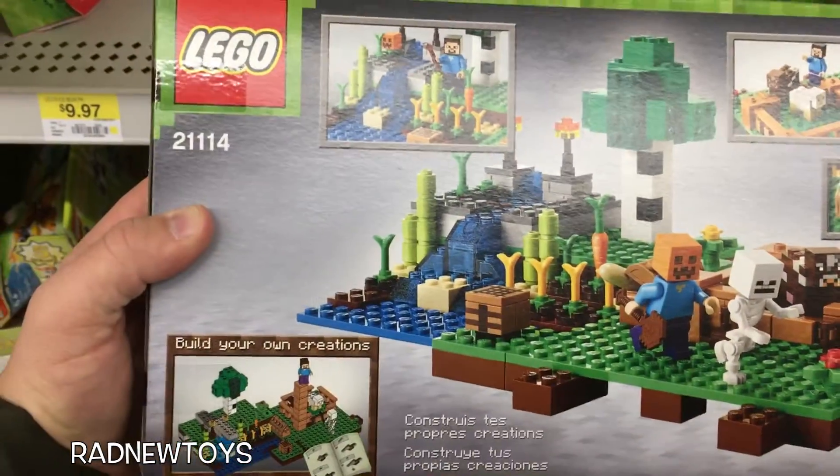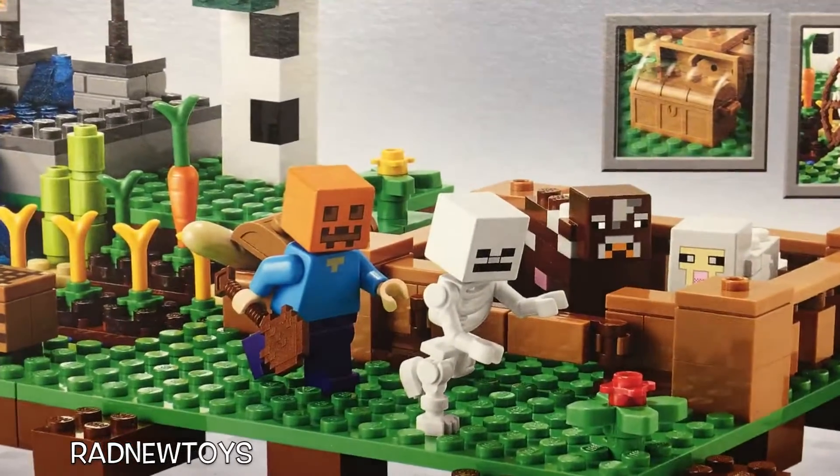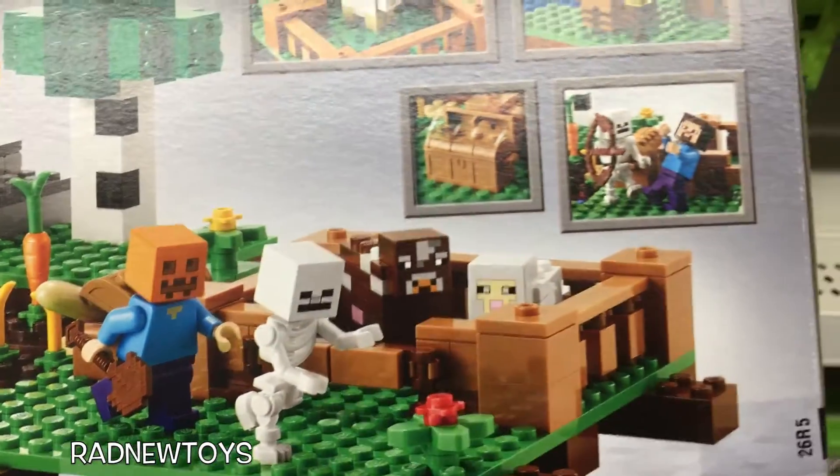This is what the back of the box looks like. Steve has a pumpkin on his head and he's chasing after the skeleton with the shovel. That's pretty funny.